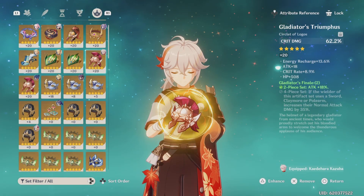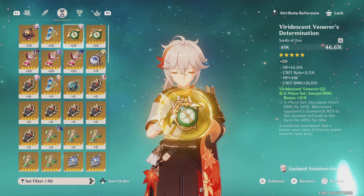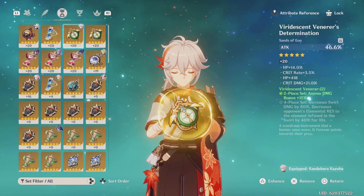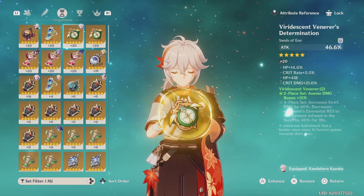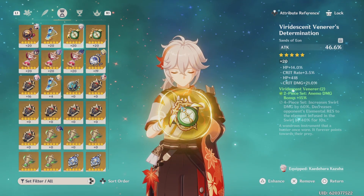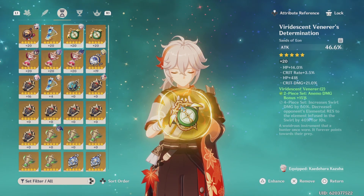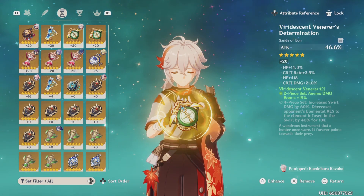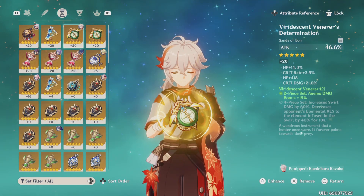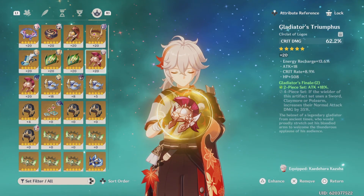For artifacts I went with a crit damage, an attack, and an attack. A lot of people will tell you to put elemental mastery or energy recharge on these, and those are great recommendations, but not for me. I want him as a main DPS — I want him to hit as hard as he possibly can, not just swirling everything for his damage. So you want to have some attack and then crit damage, of course, to keep the crit damage going up.